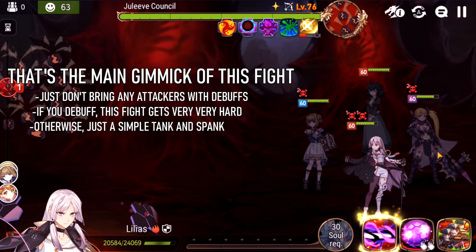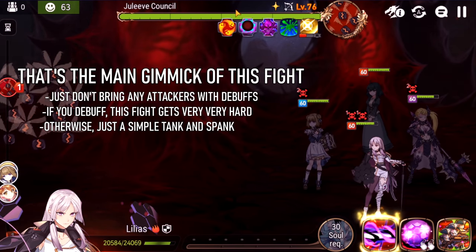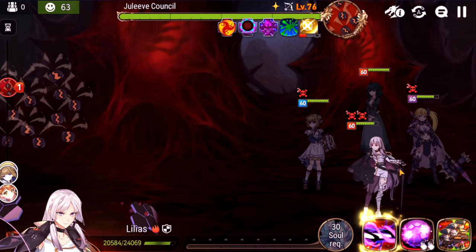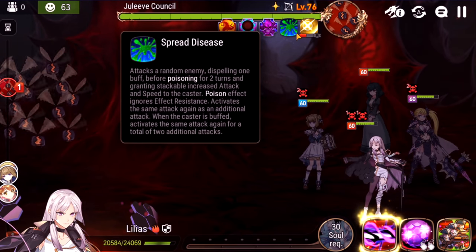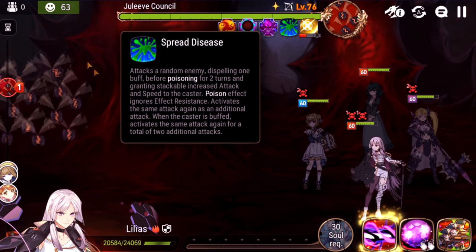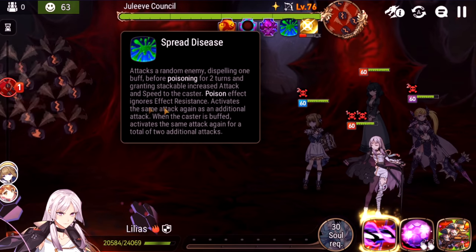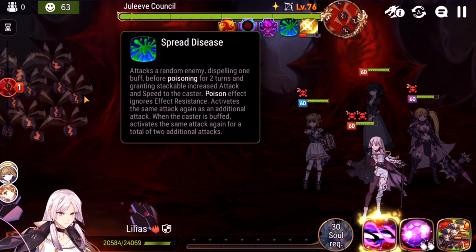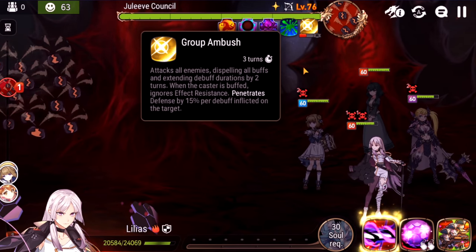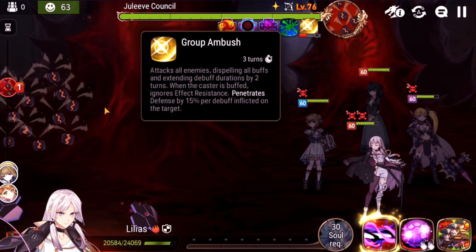Heroes like Commander Lorena, Challenger Domineal, or Luna are ideal for DPS here. Plague: poisoned enemies will poison themselves and an ally at the beginning of the turn, so she can stack four poisons on you fast — these poisons blow up, so you really want a lot of cleanses. Spread Disease attacks a random enemy, dispels one buff, poisons for a turn, and gives her stacked attack. Her poisons ignore effect resistance, so even Amomo will get poisoned. If the caster is buffed, she'll attack three times in a row. Group Ambush is an AoE attack that dispels all your buffs and extends poison durations by two turns; if she's buffed it ignores effect resistance.